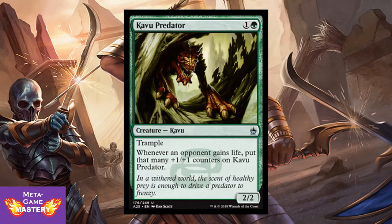Cavu Predator — love this card in sideboards across many formats. It's 2 CMC, 1 colorless and green, for a 2/2 creature Cavu with trample. Whenever an opponent gains life, put that many +1/+1 counters on Cavu Predator. Very good because there's a strong life gain strategy in white in this set — don't be afraid to sideboard this in. Also I love that they're doing throwbacks to Cavu just before we go back to Dominaria. Gets me all nostalgic.